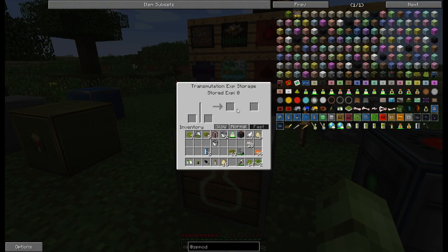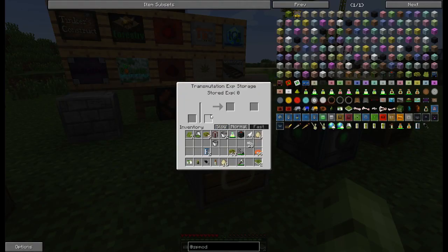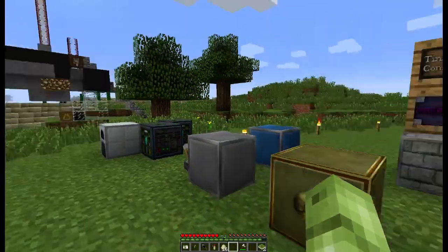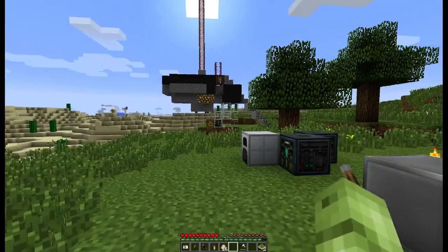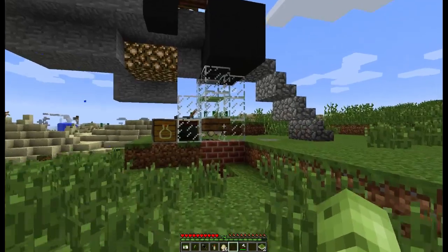There's also a transmutation XP storage. This one takes 24 real-time hours to work. It creates essence from stacks of items — you throw your stack in there and it will create essence over time. It takes a full day to run and it's not overpowered. The amount of essence you get is randomly generated — anywhere from one percent to one hundred percent of the possible essence.